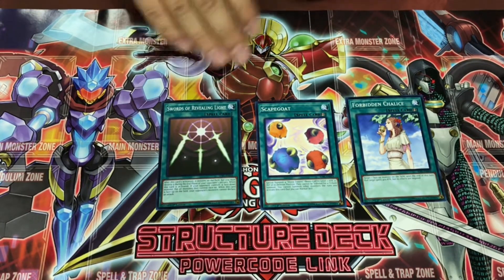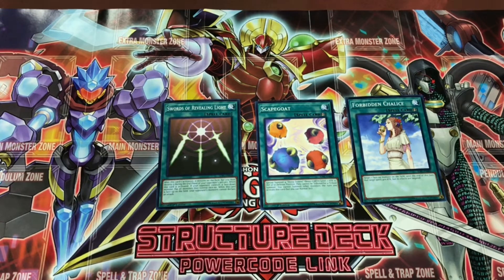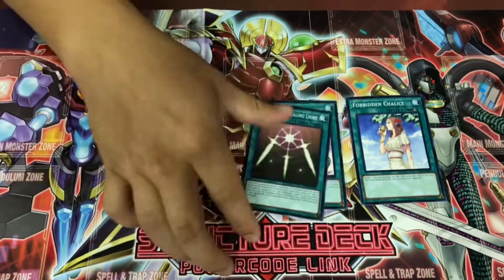And then you've got Swords of Revealing Light — one of the nostalgic cards of Yu-Gi-Oh. For three turns, your opponent's monsters will not be able to declare an attack at all. Not much needs to be said about Swords of Revealing Light, except that it used to be one of my favorite iconic Yu-Gi-Oh cards that Yugi used.